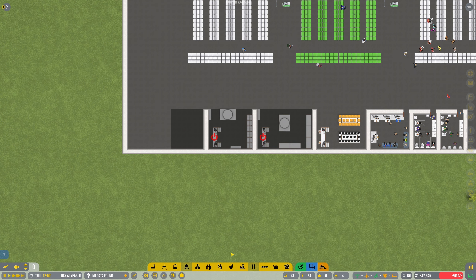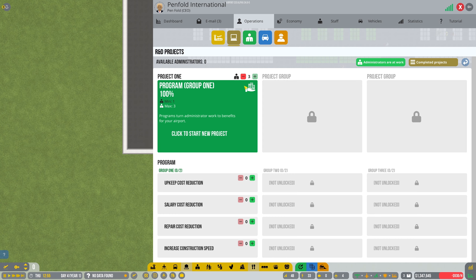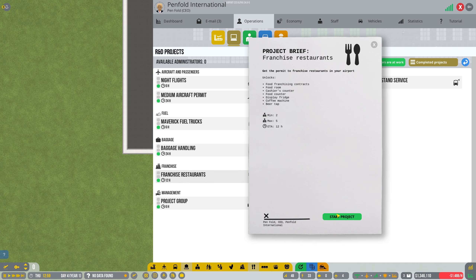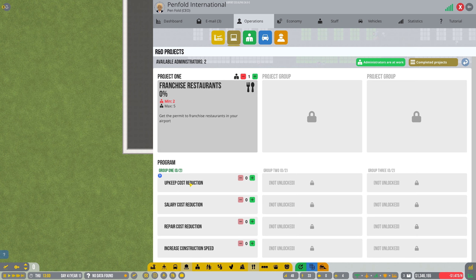We'll probably make that into the restaurant once we've done an R&D project. So that's now done. Let's get the restaurants cracking, shall we? Start a project on that. And look, as you can see now, we've got programs available now. I'm going to put two administrators straight onto that. Increase... oh, that's no good. Repair cost reductions, salary cost reductions — that might help. Upkeep costs. Benefit effects per — yeah, we'll get one onto that. We'll leave it at that, see what happens.